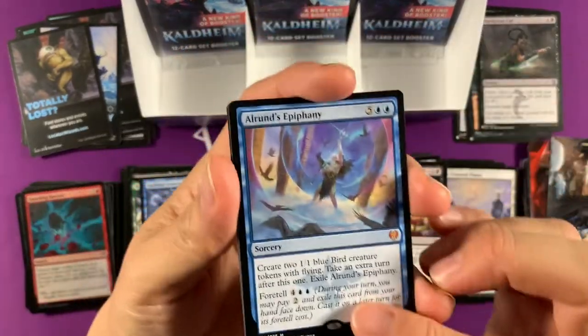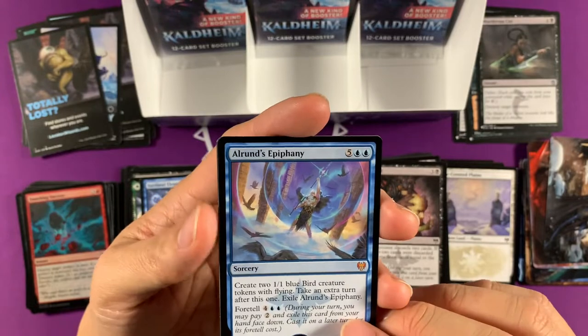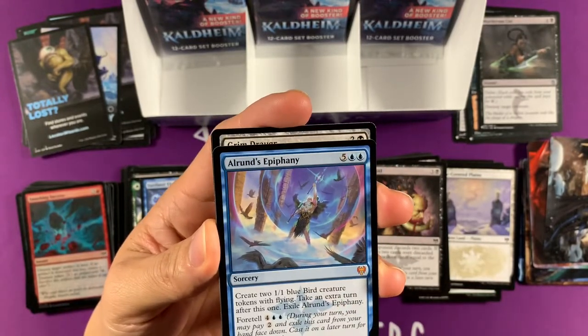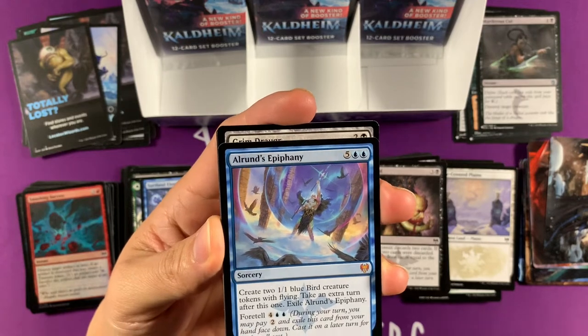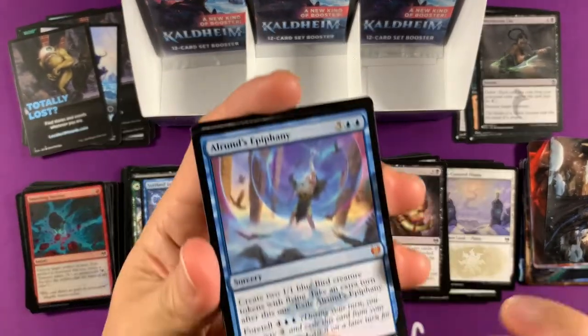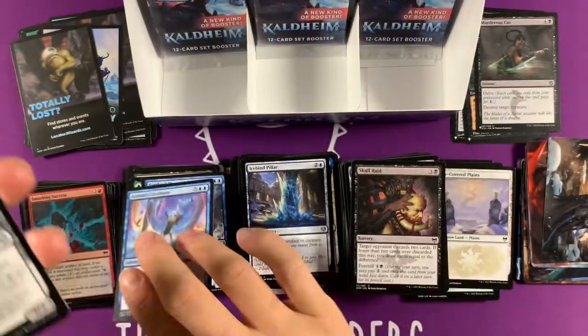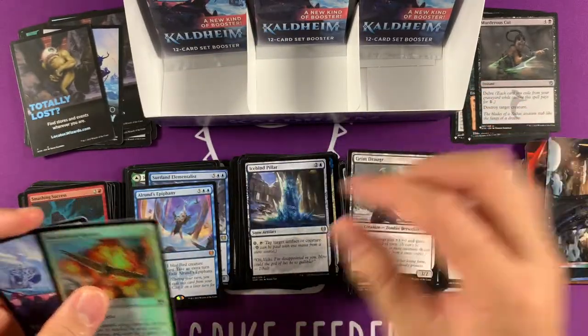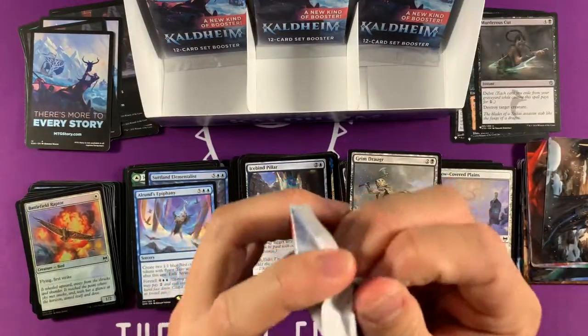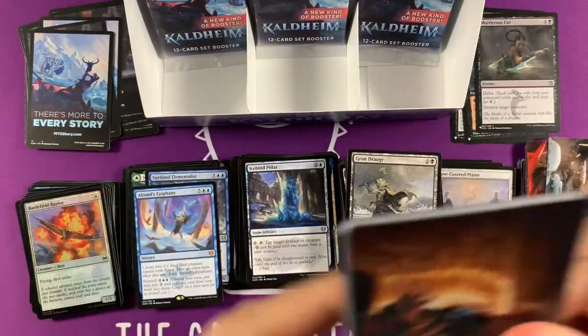There it is — extra turn spell! Alrund's Epiphany — that's sweet. You create two bird tokens, so now you can attack with them on your extra turn. Of course it has the exile clause right here. You always want to exile these extra turn spells — unlike the Nexus of Fate shenanigans that happened where you couldn't exile that spell.